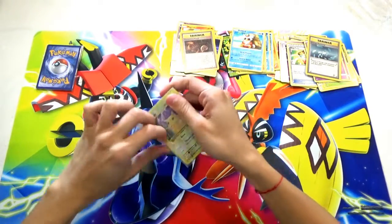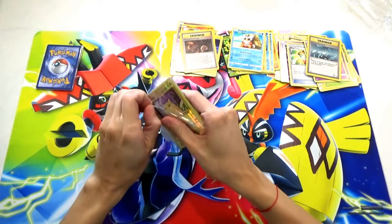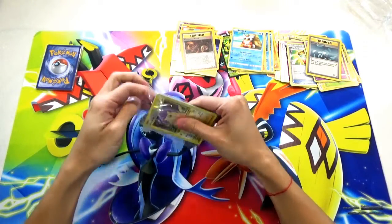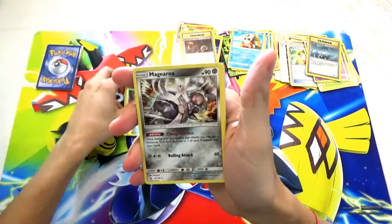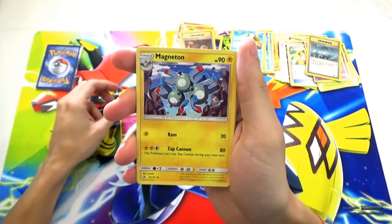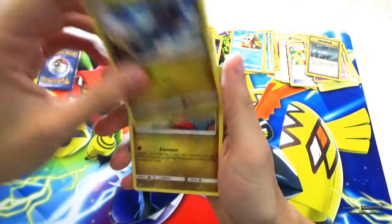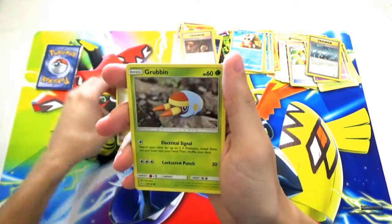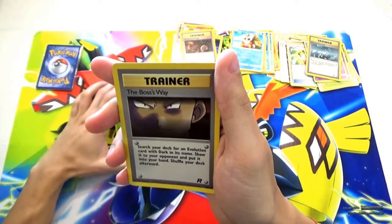Mystery pack number five — in the front there's a base set Pikachu hollow. All right: hollow Pikachu, Megurna, Merlod, Magneton, Growlithe, Bagon, Gible, Grubbin, Skiddo, and the Boss's Way trainer card.